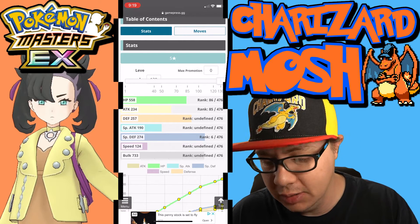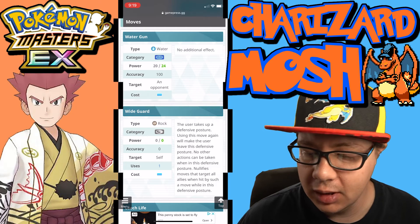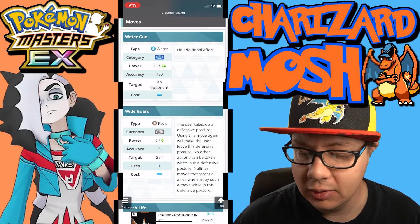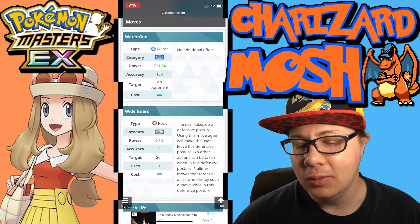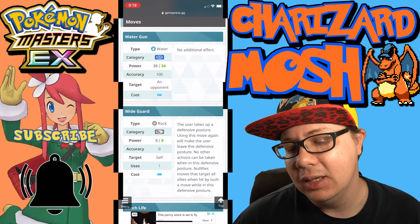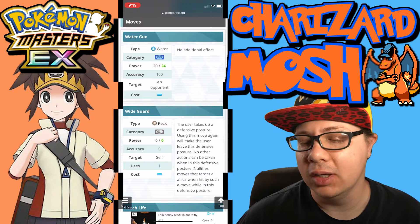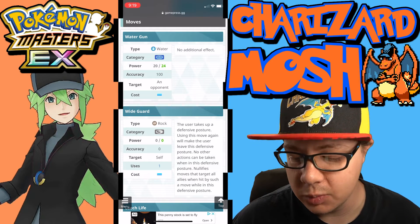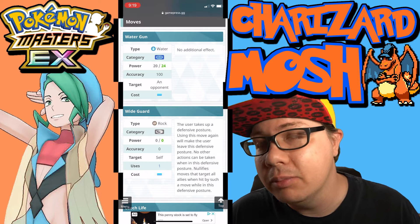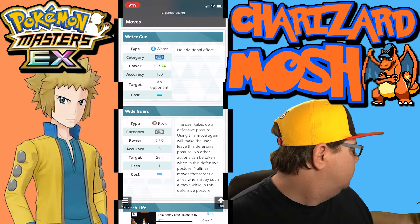The moves: Water Gun does 20 to 24 power depending on how powered up it is, accuracy of 100 against a single opponent, and costs one move gauge. The reason it's very important that it's one move gauge we'll find out when we get to the passive skills. It's rated two out of five on the sync grid. Essentially this is the move you would use to get to the sync move as quickly as possible for your main striker.